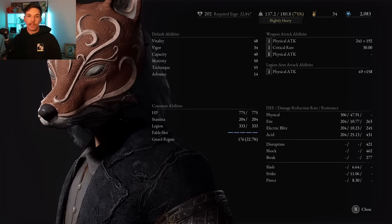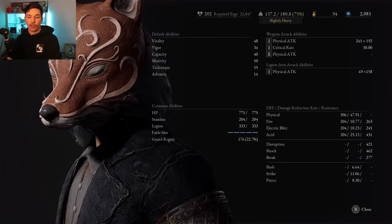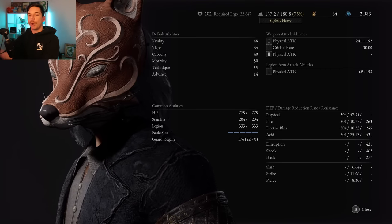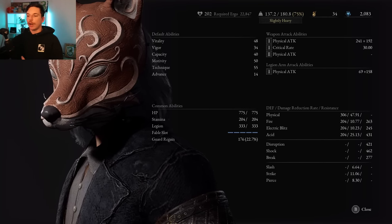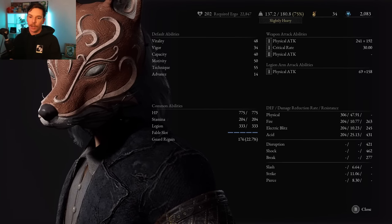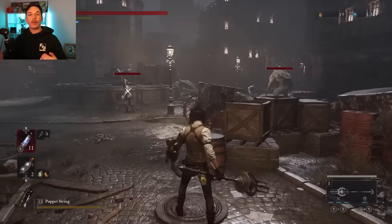One thing I completely forgot to mention: this is more of a quality build, so you're going to aim for 35 to 40 motivity and also 35 to 40 technique. The weapons I'm showcasing scale off both motivity and technique, giving you a lot more bonus damage instead of just stacking into one stat. This is not an advanced build, so you don't need to worry about the advanced stat at all. If you're on new game plus or beyond, your stats probably already look similar.